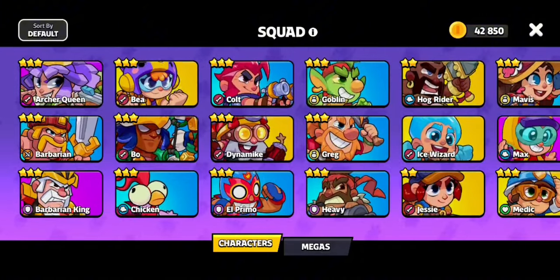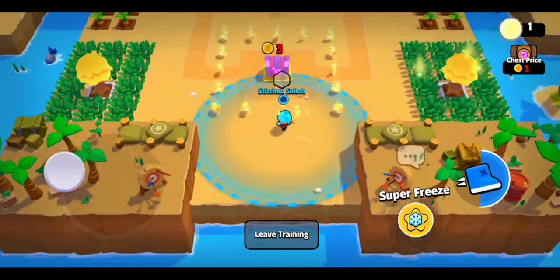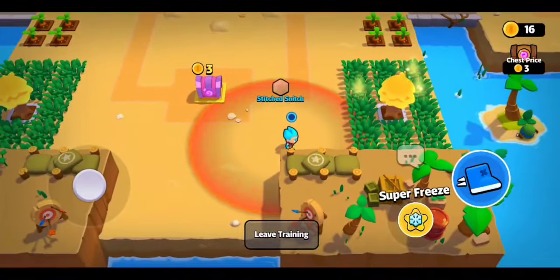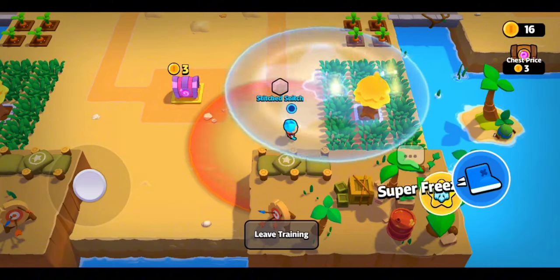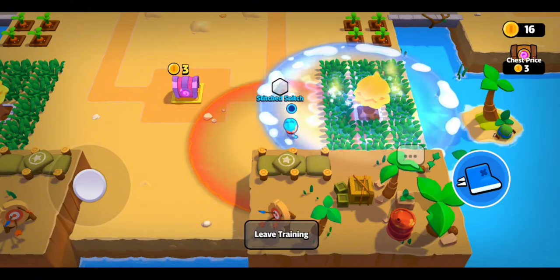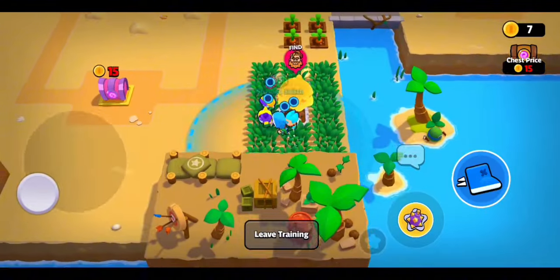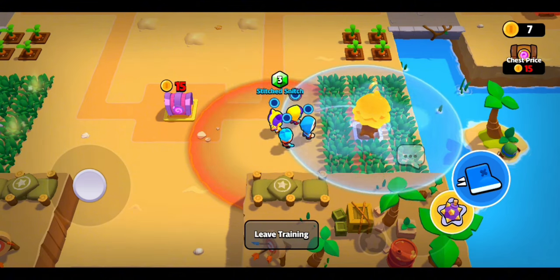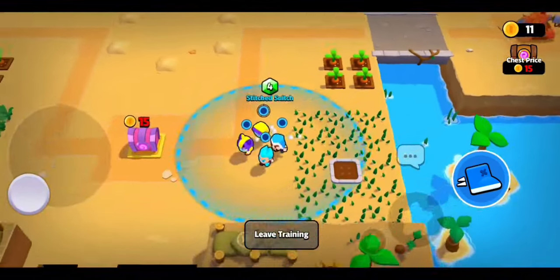This next tip blew my mind. I didn't get to do it in game so I'm going to show you here in training mode — and that's the fact that you can aim spells. Instead of just pushing the button, you can tap, hold, and control the direction of what you're throwing. What's beautiful about that is it also works with bombs. And if you don't have a Greg or a Mavis, you can throw a bomb at a tree or a carrot patch and it'll clear it out so you can get some quick gems and quick coins.